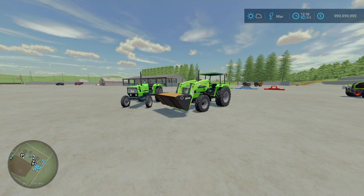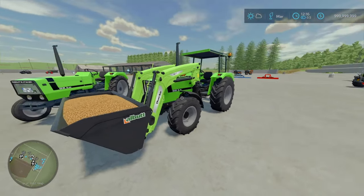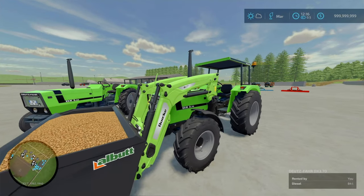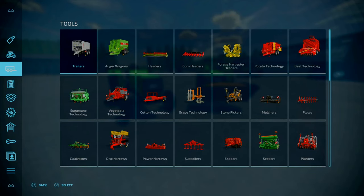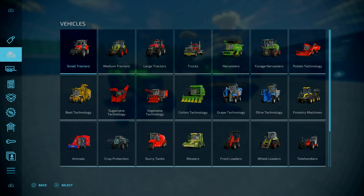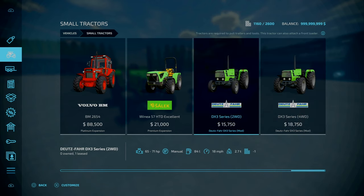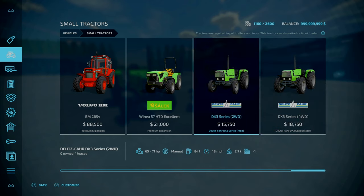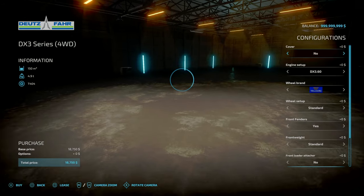Starting off, we're looking at the Deutz-Fahr DX3 series, by Blama — 22.08 megabytes to download. In terms of slot counts, these are 12 slots each. We've got a two-wheel drive and a four-wheel drive version. The four-wheel drive version is shown with a front loader attacher. You'll find this under Vehicles, under Small Tractors, towards the end. The DX3 series — two-wheel drive and four-wheel drive — priced at £15,750 and £18,750 respectively, weighing 2.7 and 3.2 tonnes. Both have a top speed of 18 mph. 12 slots on console, 84 litres of fuel, and horsepower between 25 and 71.